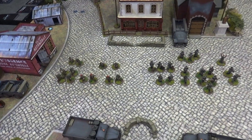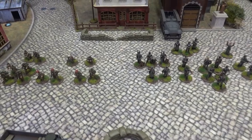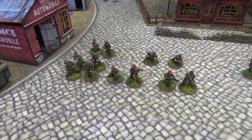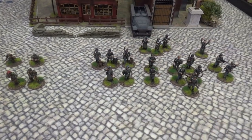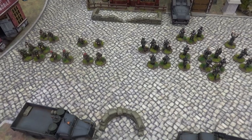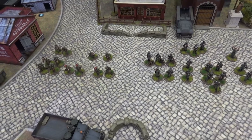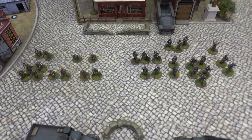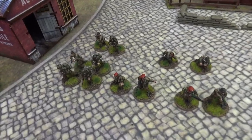Here we have the fully completed force: 12 SAS and 18 Germans — that's what's in the starter box. I'll pan across before we take a closer look. If you've watched the other two videos, the SAS and the German video, you saw how I decided to kit them out and how many of each I decided to make using the cards. This is the end result.